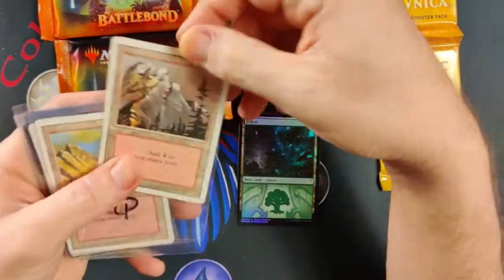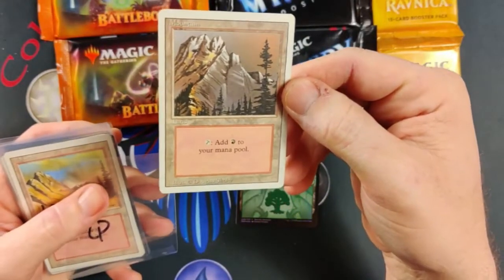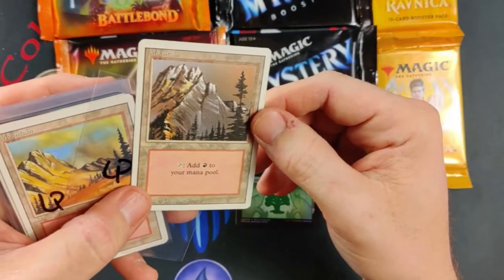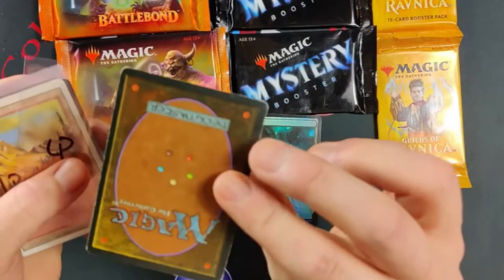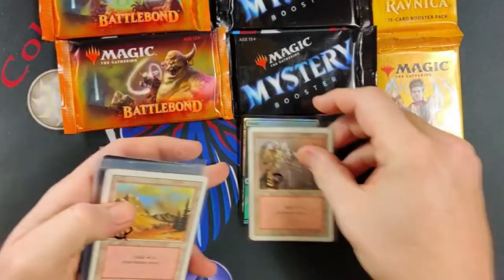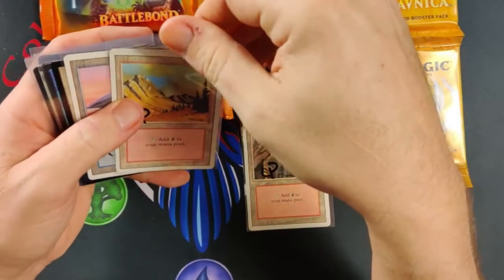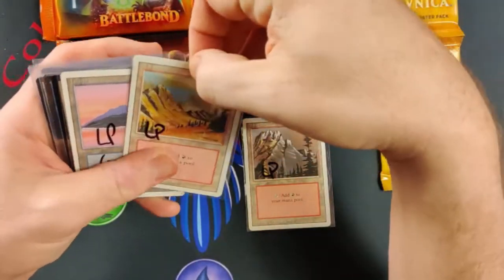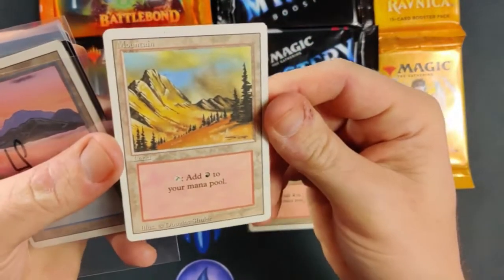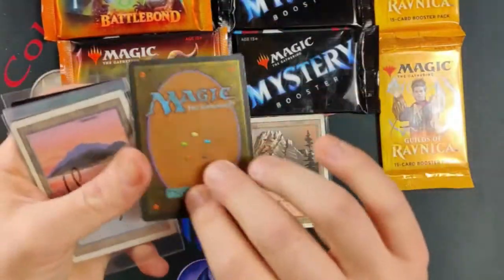The next one I got here is a revised land — oh, that's nice — a nice old school mountain. It's not in bad shape. You can see when you look at it on an angle it definitely has some age to it; the back is probably a maybe MP, maybe mid-play. This one they called light play — I don't know, it's not bad. We've got a nether mountain, so I've just been trying to get a set of these. This one's in better shape than the last one, though you can see it's definitely been played.